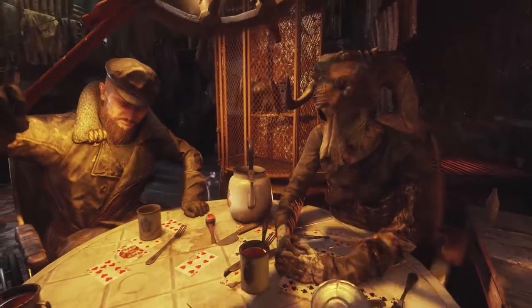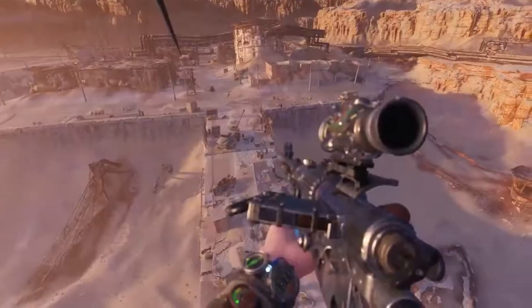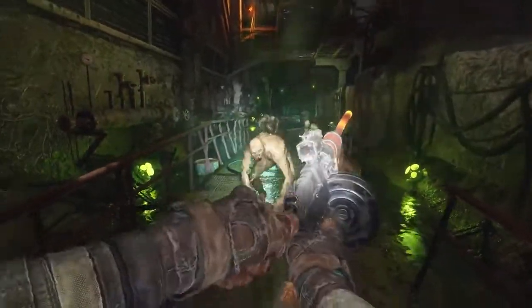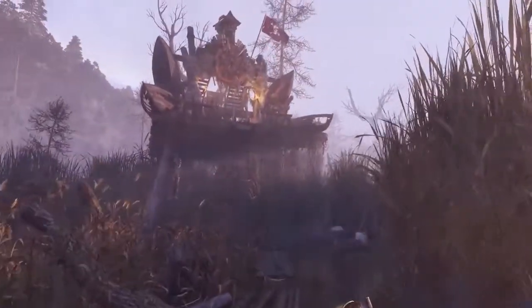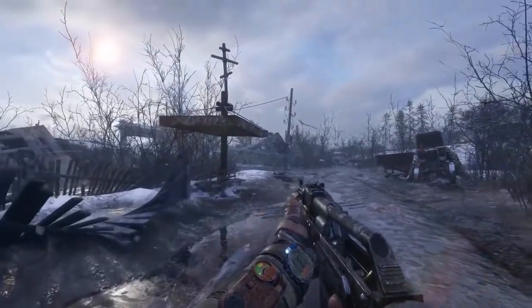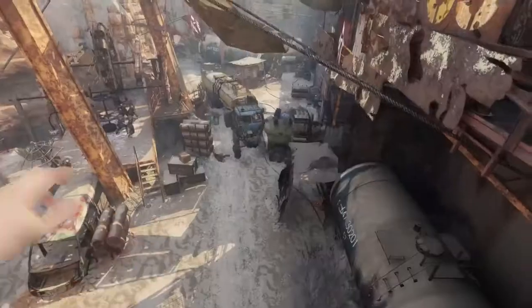The Metro Exodus PC Enhanced Edition is much more than a patch. Delivered as an extra entitlement to PC owners of the game, this extensive standalone edition requires a ray-tracing-capable GPU as a minimum system requirement. The PC Enhanced Edition also includes advanced ray-traced reflections, as well as DLSS 2.0 support on NVIDIA hardware, which offers sharper image details and increased frame rates and display resolutions.